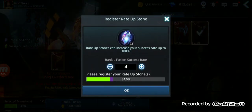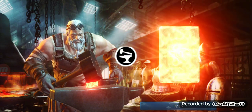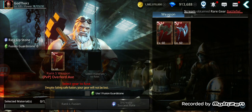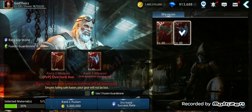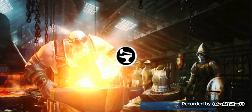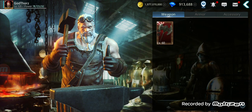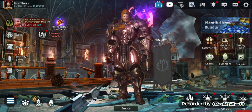Should I use some rate-up stones? Maybe 35 to boost it. Let me try one more fusion. Another success! As you can see the rate seems pretty decent — maybe it's because of the pet. Let me know how it works for you, and see you in the next one, bye!